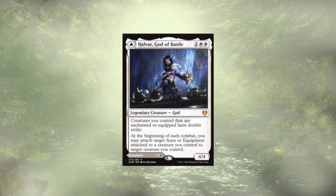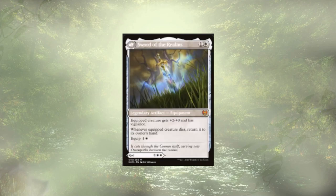Halvar, God of Battle, is up next. He's making it so all of our equipped creatures have double strike — and it's the beginning of each combat, not just our own. We get to choose a target aura or equipment attached to a creature we control and move it around. If we wanted to, we could play our God as a Sword of the Realms, passing out a little bit of vigilance and making it so whenever the equipped creature dies, we get to return it back to hand — a nice way to recur some of our important pieces.